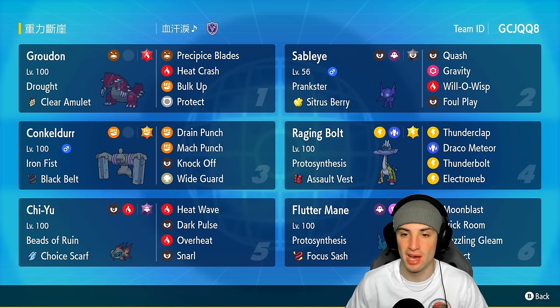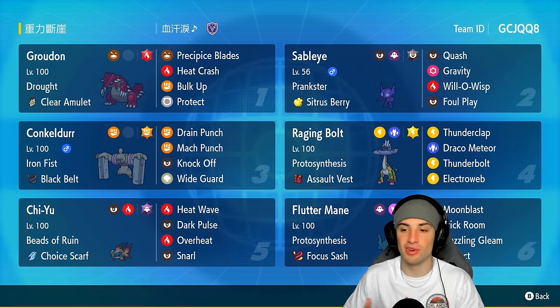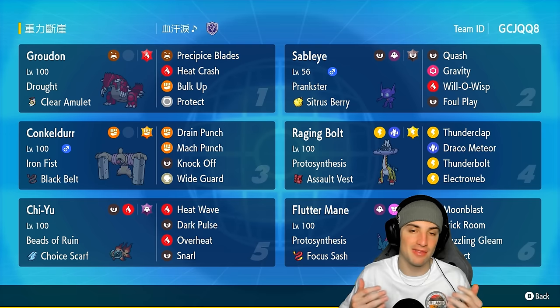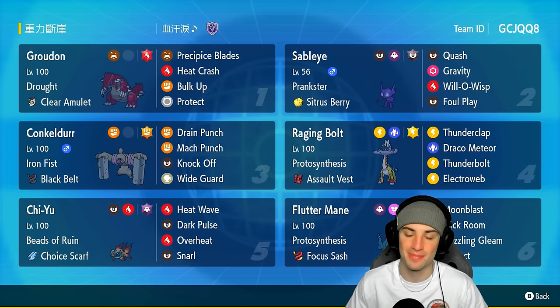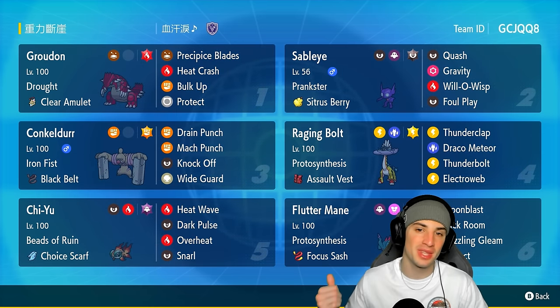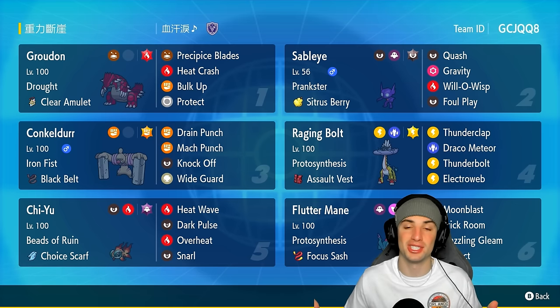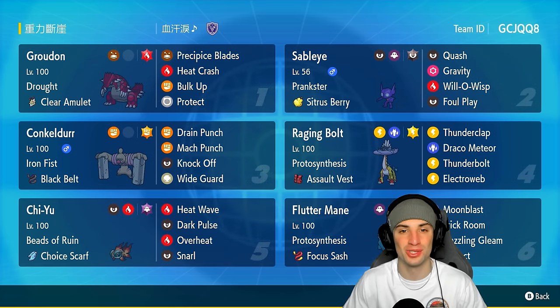I really like having Bulk Up on Groudon — if you're up against physical attackers you can boost your defense and attack at the same time. Our final four Pokemon feature Sableye for support, Raging Bolt for big-time special attacking, and then Choice Scarf Chi-Yu and Focus Sash Fluttermane. If you want to run the team yourself, the rental code is in the top right corner. Let's hop into our first match.